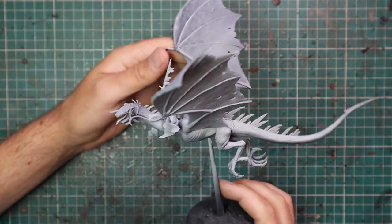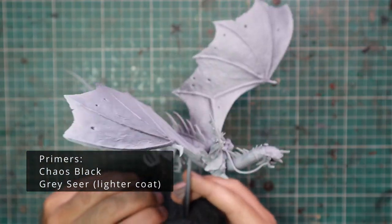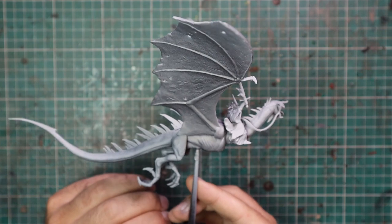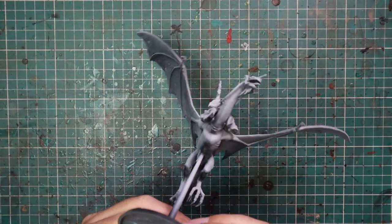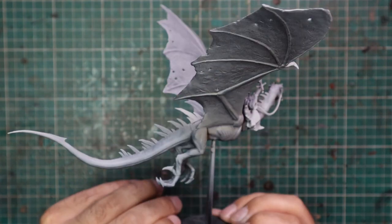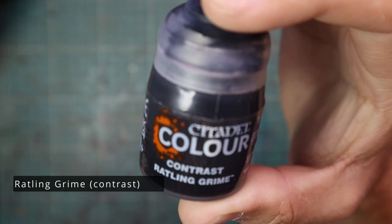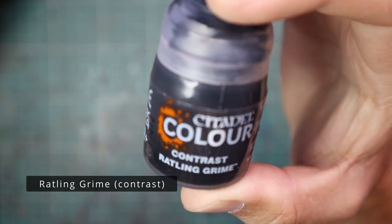Okay, without further ado, let's paint a Witch King on Fell Beast. Out of all the miniatures from the Pelennor Fields box set this guy seems the most intimidating, but he's actually one of the easiest to paint — at least to a nice tabletop standard, something you'd be proud to put on the gaming surface and play with. We're not looking for crazy competition standard here.